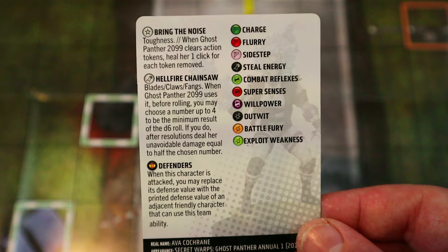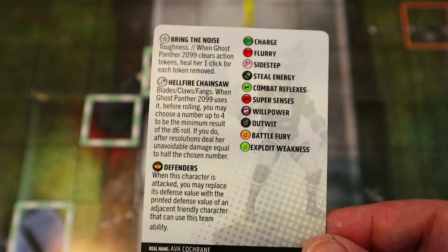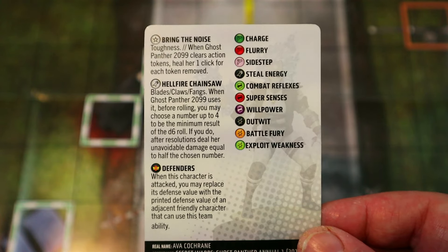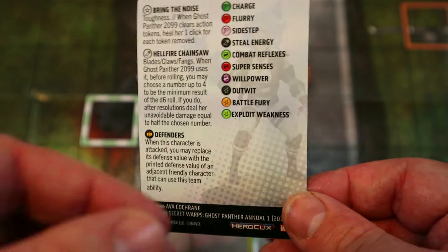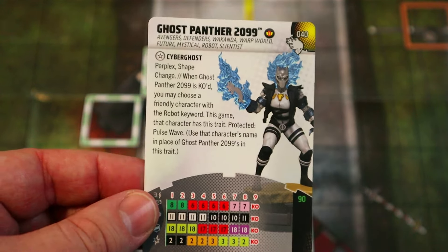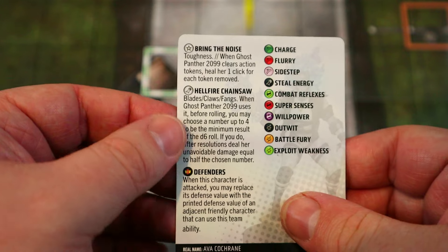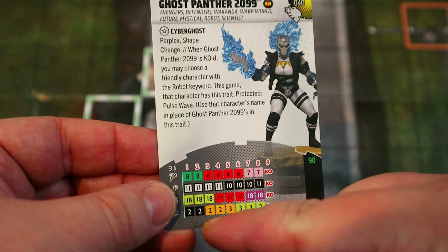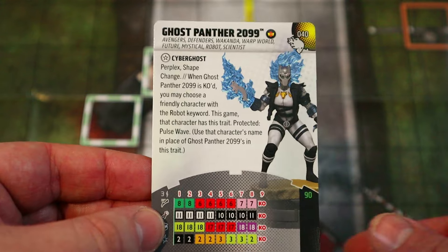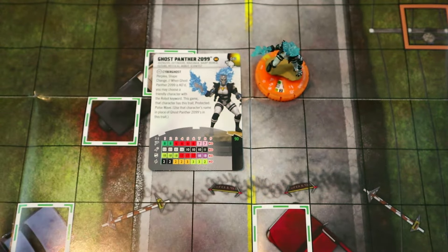That kind of sucks — you're hurting yourself to guarantee big damage. If you pick three you still take two unavoidable, so you might as well go big and pick four. Personally I might just roll the blades and hope for the best. I wish she had Steel Energy from the start, but at least she has it for the back half of her dial along with that healing trait when she clears tokens.